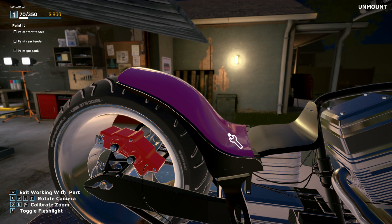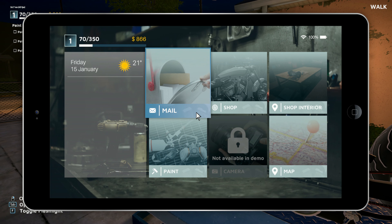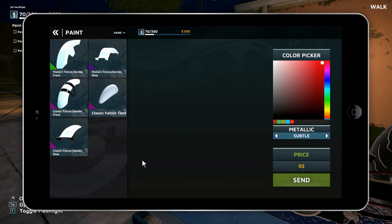All right, now we got the fenders off and we can go to paint. Those two other parts I found in the junkyard — I need to make sure I have the right parts. The bottom three should be the ones that were on the bike. So let's start with this one and go with a blue — maybe a light blue, more like teal. Yeah, let's go with a regular blue.